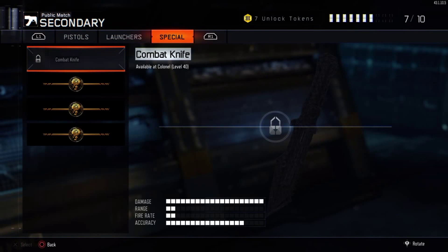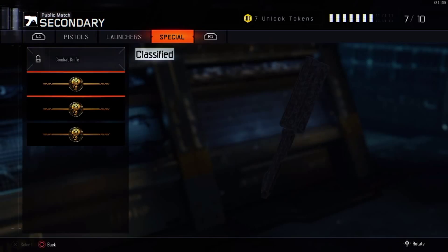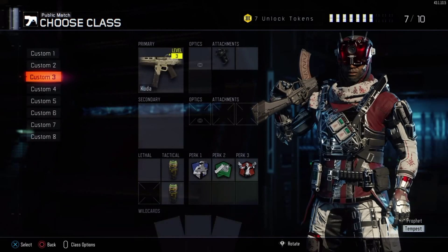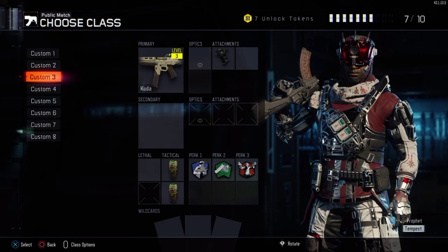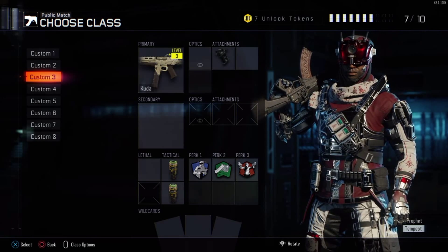I'll show you the additional weapons they've added: the butterfly knife, the pipe wrench, and the brass knuckles, which you can only get out of supply drops. If you see people using these, they've been grinding and opening supply drops. I've gotten very lucky, and I will have gameplay of these weapons on my channel today — one video for each: butterfly knife, pipe wrench, and brass knuckles. Keep an eye out on my channel for gameplay of the three new secondary weapons.